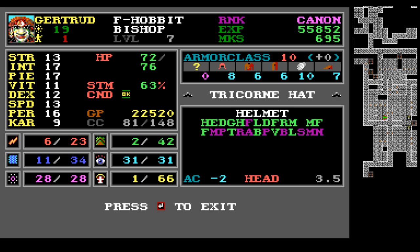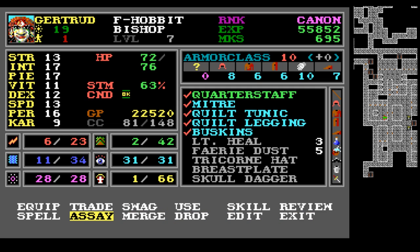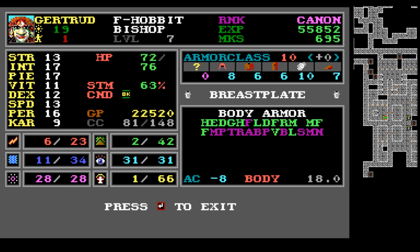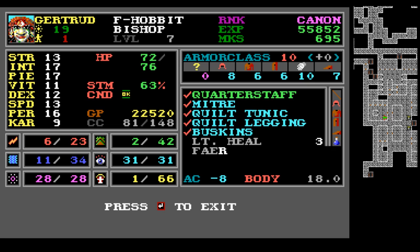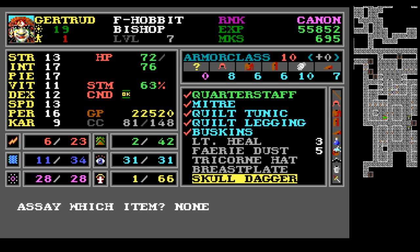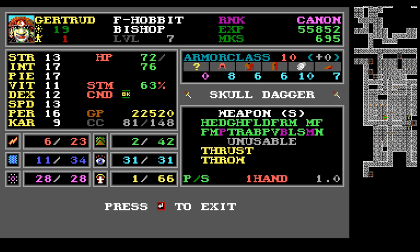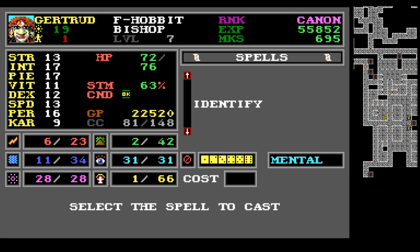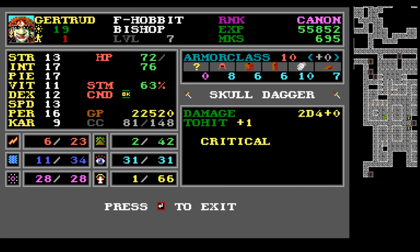Tricorn hat: AC minus two, usable by not very many people. The breastplate: AC minus eight, Valkyries and lords — yeah, that's pretty good. And then the skull dagger: thrust or throw, pretty much anybody can use it. Let's try to identify that. Plus one to hit and critical — I don't know how much, it doesn't say. But that's interesting; it's definitely better than a regular dagger at any rate.